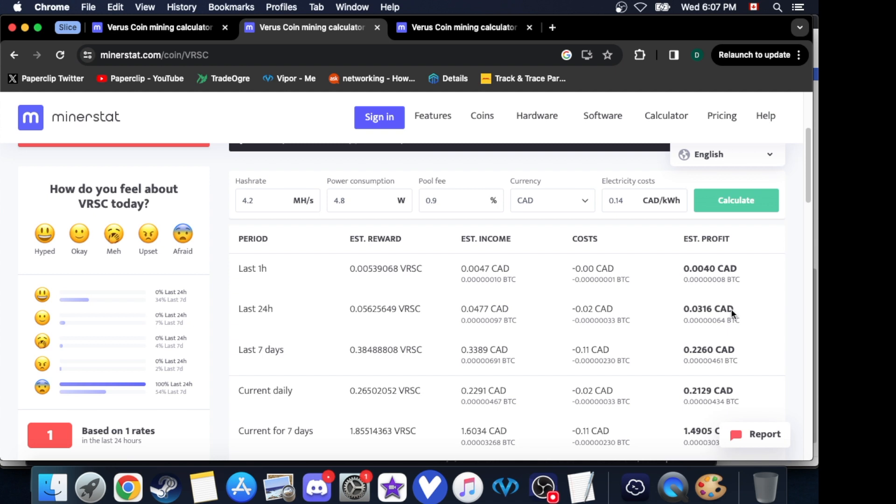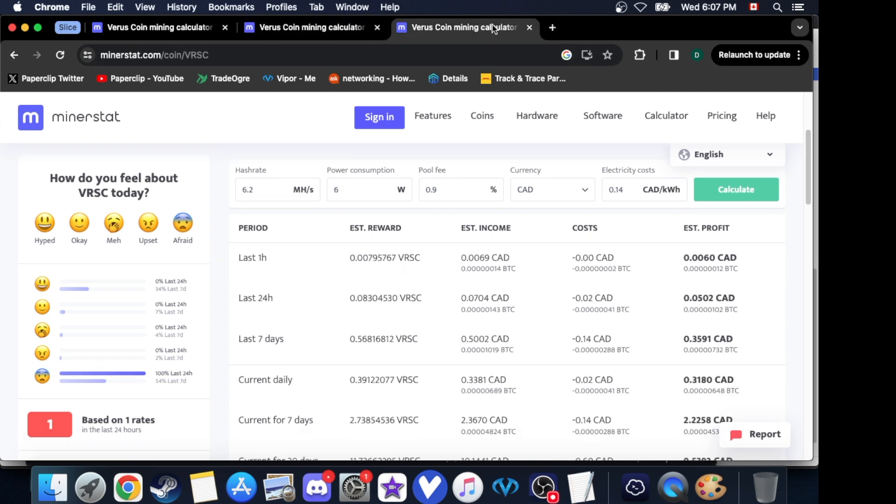Not nearly as good as the A3X. Then the Dream 5G: it brings in seven cents a day but costs two cents, netting five cents Canadian. It's still an amazing mining phone, but I just wanted to show that higher megahash doesn't necessarily mean you're making more profit.